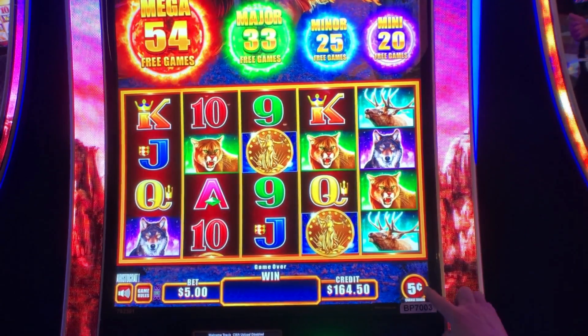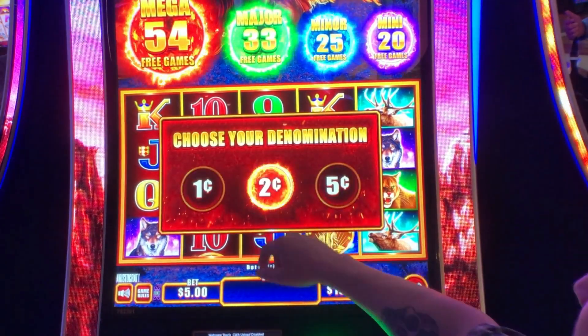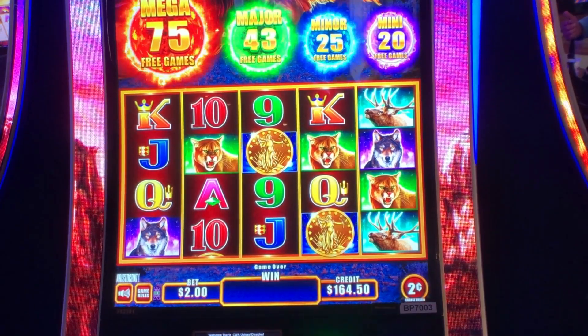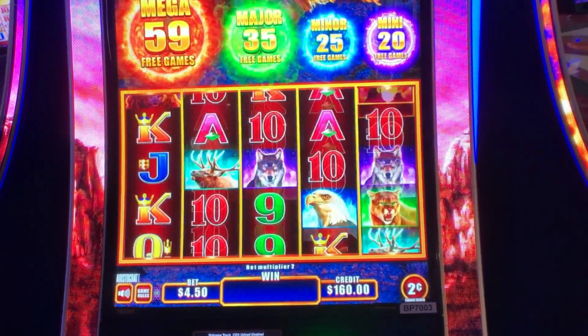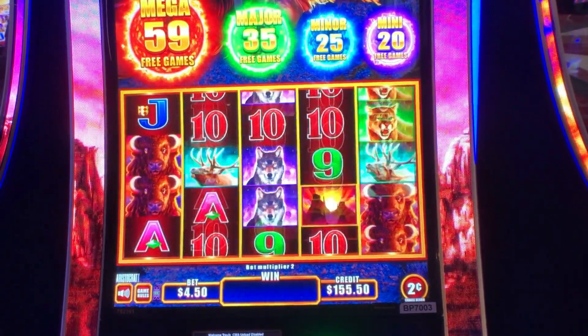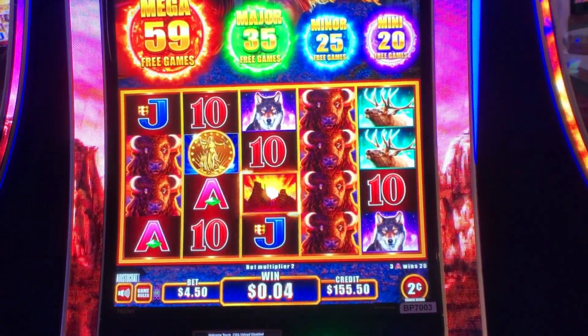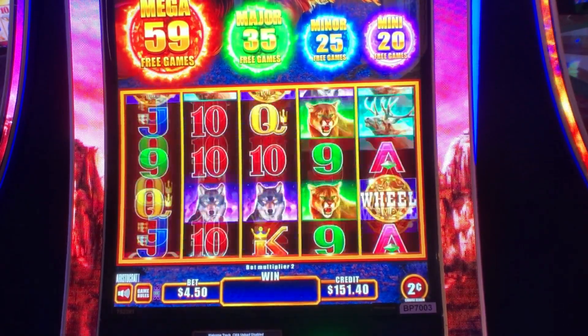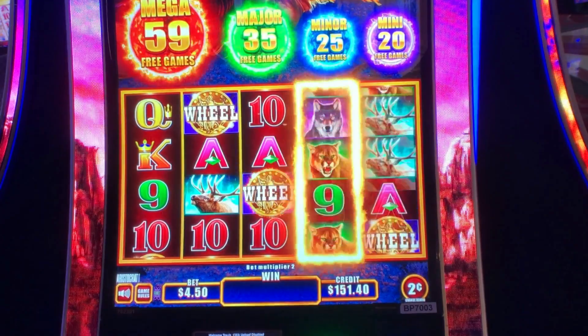Can we change the denominations? Sure, we're already down half our money. Two cents a denomination, $4.50? Yeah, let's do it. You can see the number of free games up there on top with the red flame, the green flame, the blue flame.